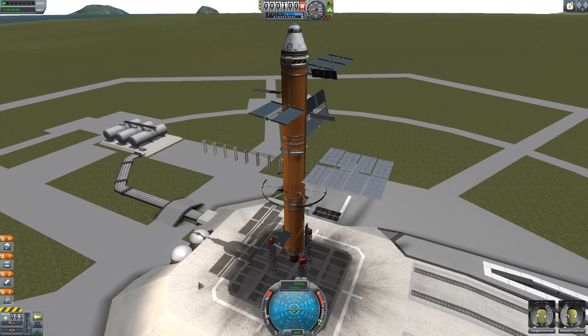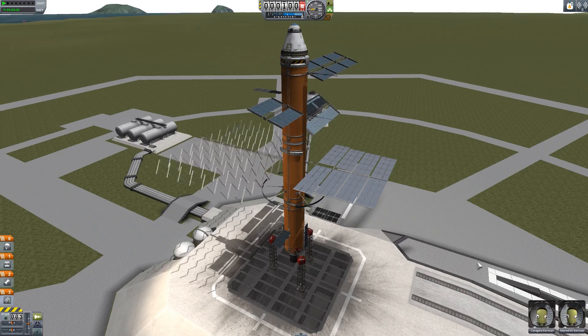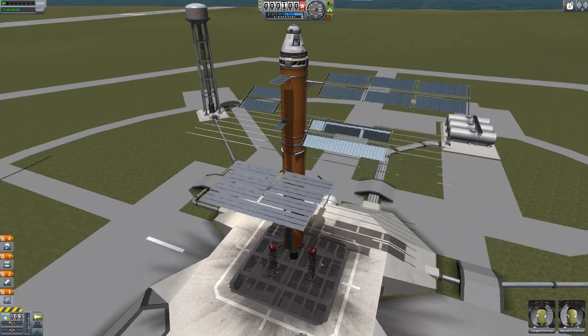The fourth pack we'll look at is the near-future solar set of parts. There are lots of bits in here, so again I've shoved them all on a single craft so we can admire all the solar panels opening at once. Don't they look great?